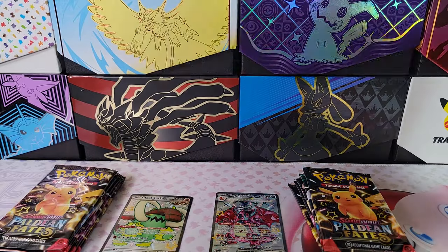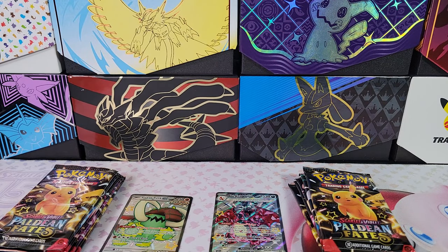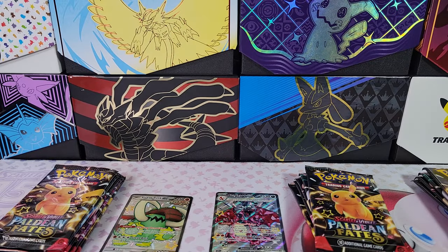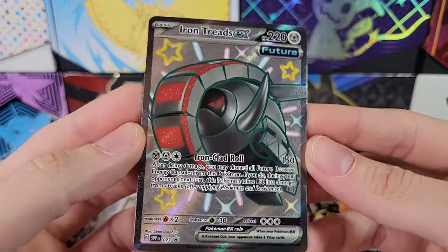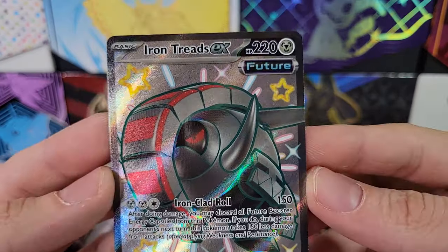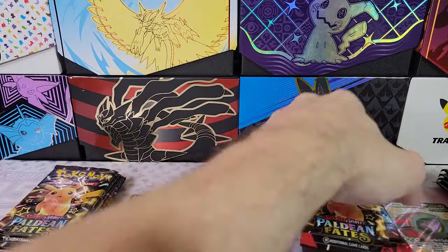And finally, Iron Treads. Five packs. Want to keep all the packs separate so we can see which hits came out of which tin. Here's the code for those of you that play online. And Iron Treads EX Future — Black Star Promo. Very cool.